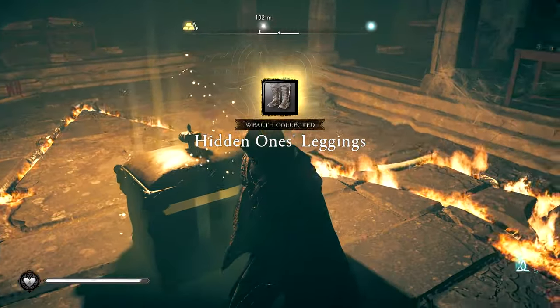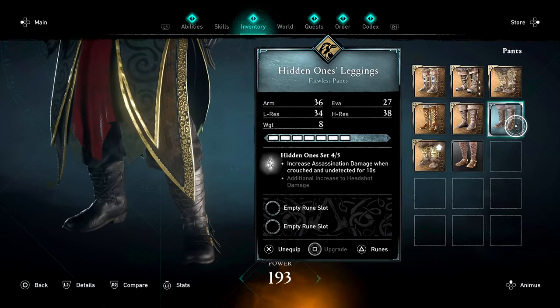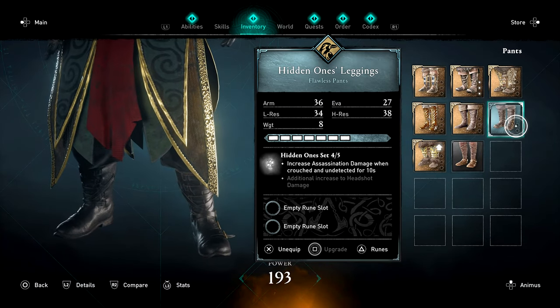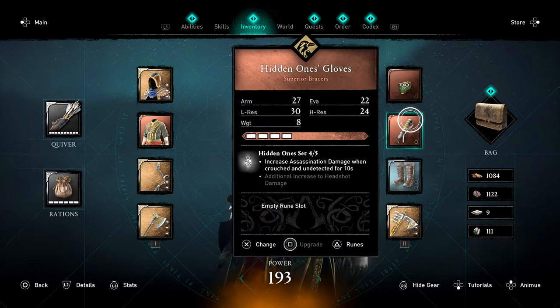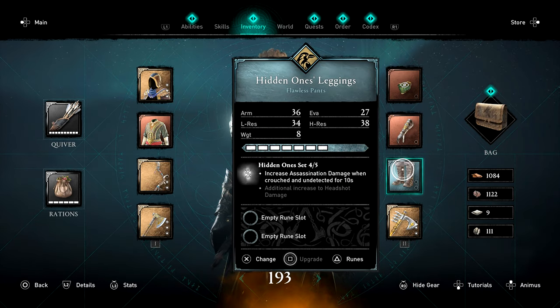We got the nice lovely boots for our Hidden Ones armor — let's equip those real quick. Interestingly, this is the only piece we've gotten that is flawless; all the other pieces have been at superior quality. Not sure why that is, but it's interesting.